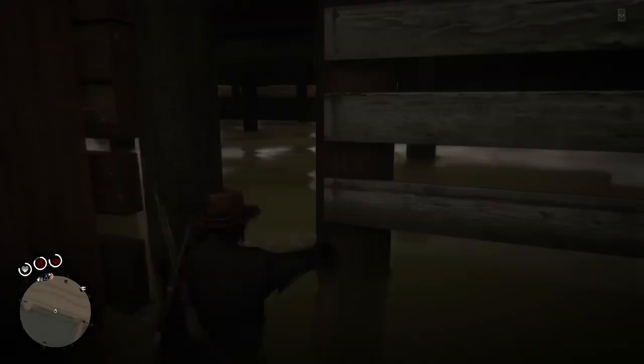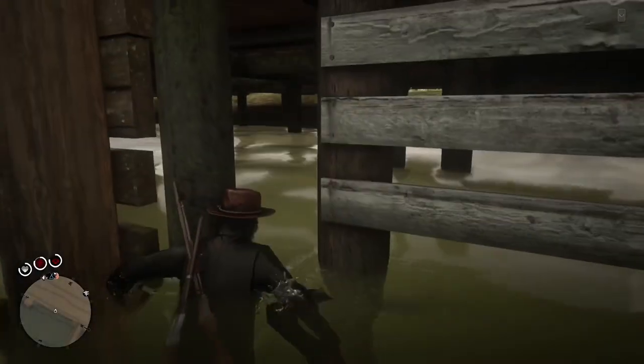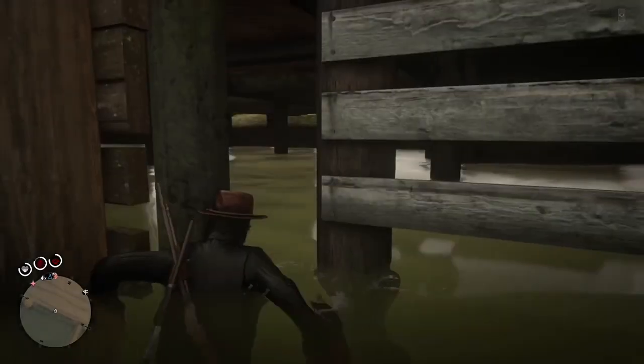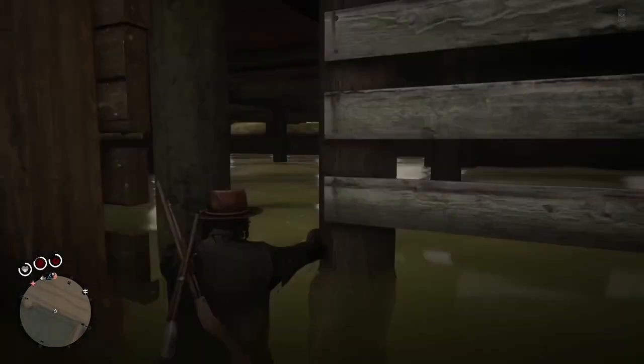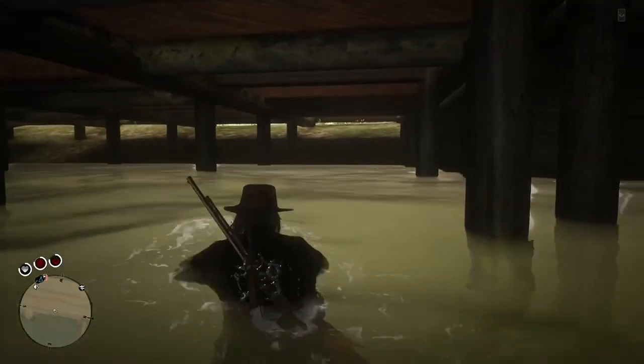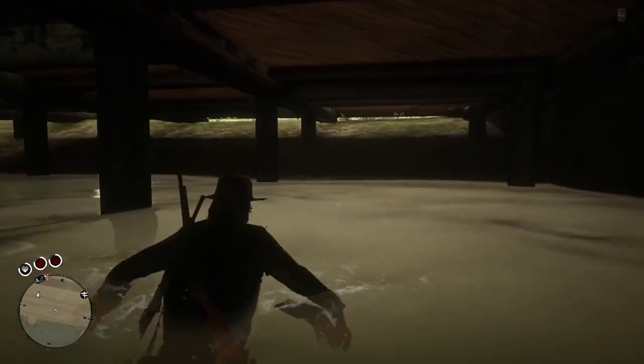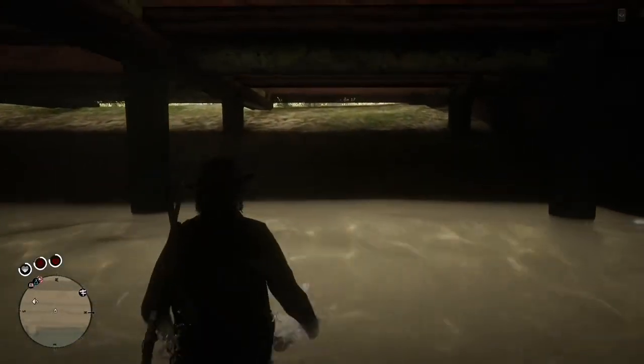Then keep changing your camera view. You're going to go to third person to first person, third person to first person. Keep changing your camera view and eventually it's going to let you in. It's going to take a couple tries though. Usually this takes like 15 seconds. But as you see it has let me in. And once you're in, just go ahead and go to the exact place I'm about to be at.